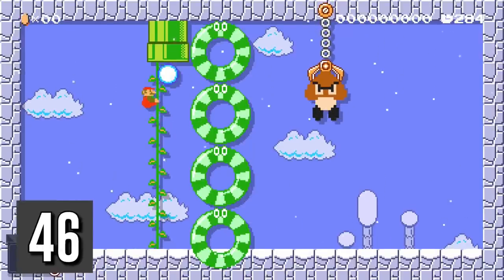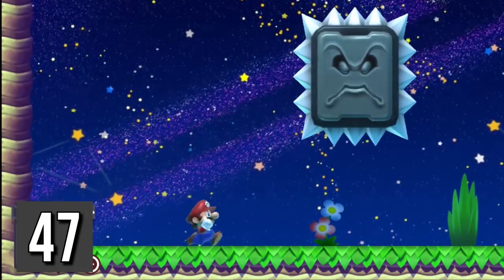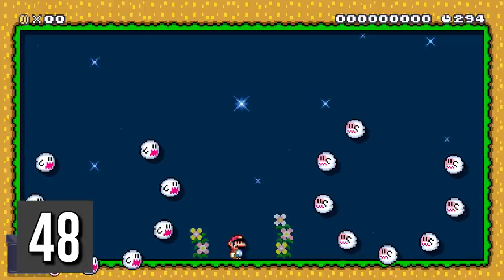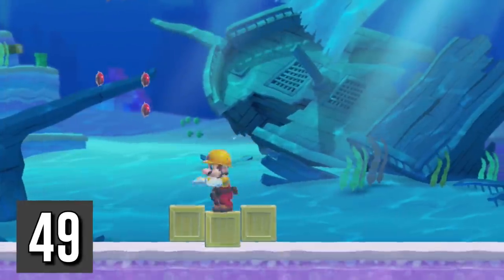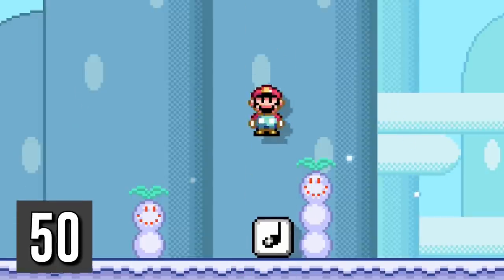Mario can launch a snowball by using momentum while on a vine. Thwomps behave like boos in the night ground theme. Boo rings stop moving in the night ground theme when you look at them. Float upward on crates to move through hidden blocks without activating them. Mario can spin jump off of a note block.